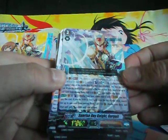And of course you get your Grade 3 boss card — Sunrise Ray Knight Gerguit. Alternate Art, pretty nice. Two copies, I believe.